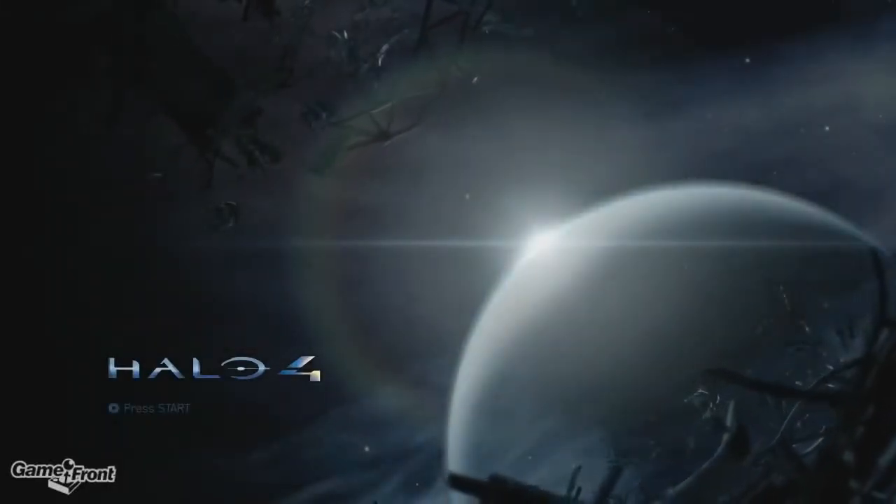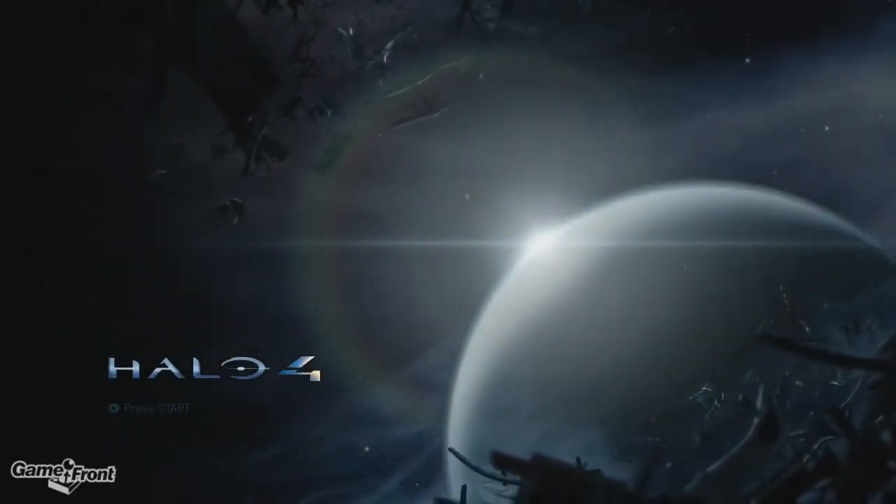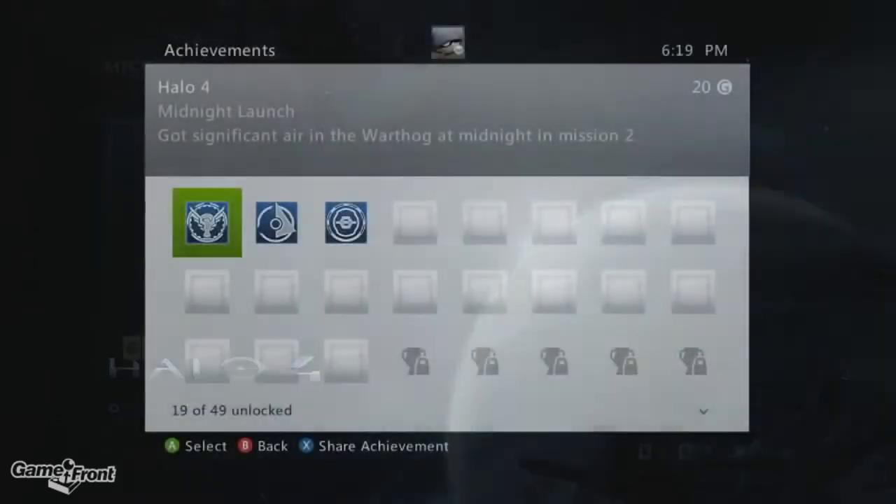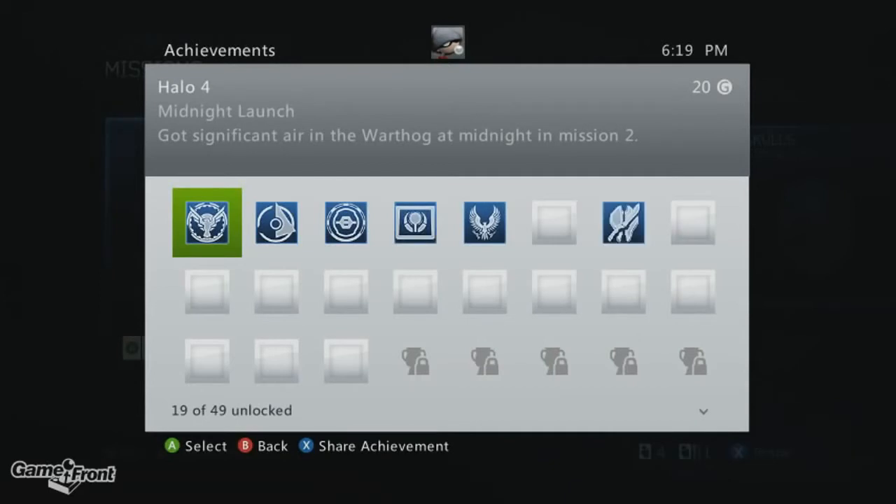Hey out there, this is Mitchell from Gamefront here with a video guide showing you how to get the Midnight Launch achievement in Halo 4. This achievement can be obtained in Mission 2, Requiem, by getting big air on a Warthog at midnight.